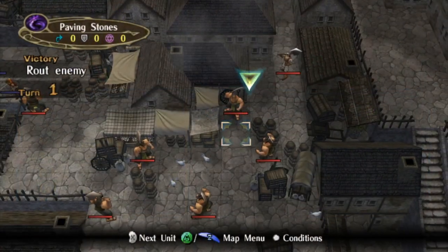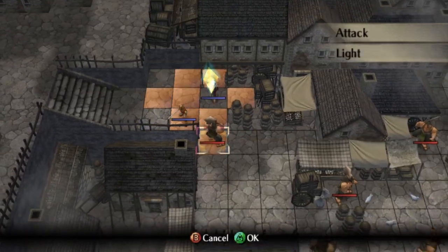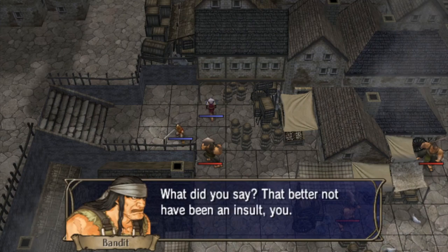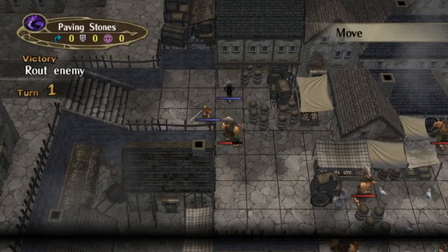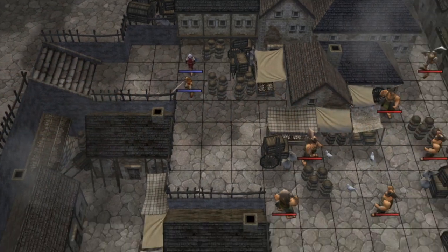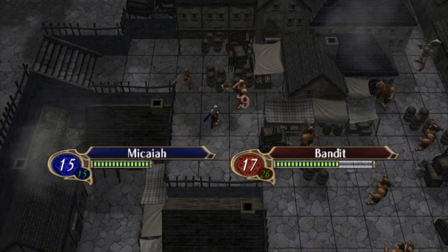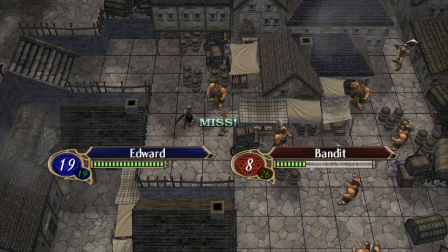We are just going to jump right into chapter 1. This is a completely normal playthrough. I was just checking out those bandits there on the right hand side to see what their attack speeds were. We do want them to have an attack speed of 8, because that is going to allow Edward to get the double attack on those guys. Speaking of Edward, we got two units right off the bat. Edward is actually pretty good for this early part of the game — he is able to double most if not all of these bandits on this map.